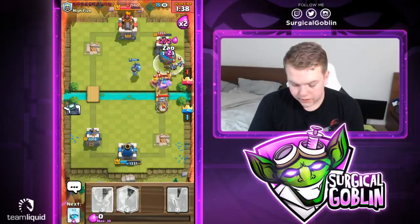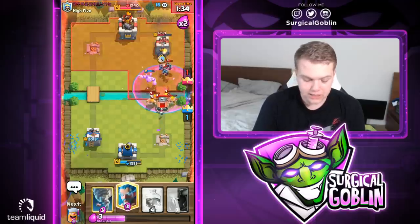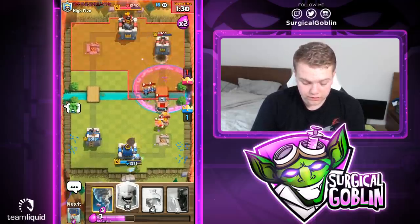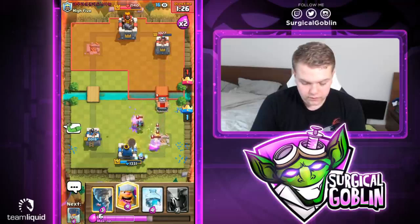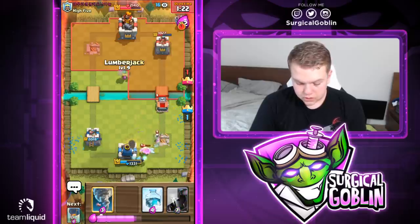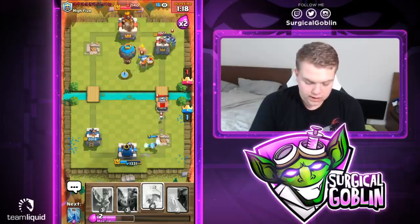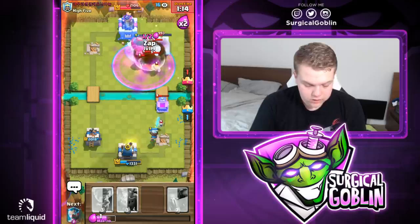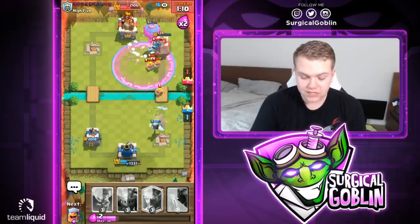Knowing he doesn't have fireball in cycle, he actually fails his tombstone with the help of the lumberjack rage. The balloon almost made it to the tower. Ice wizard on defense — he might get a bit desperate and go aggressive with balloons. He goes with mega minion, so let's go with lumberjack balloon into the pocket. Let's have the freeze ready — I'll go with freeze right now. Pretty good freeze, will be able to freeze both of them.